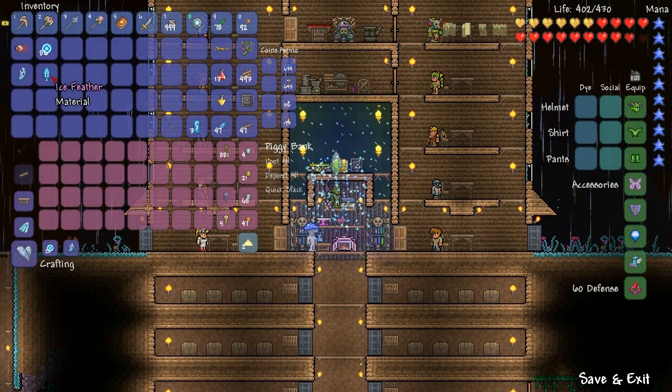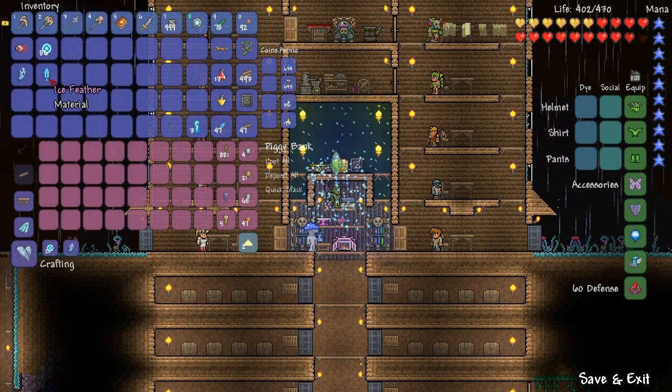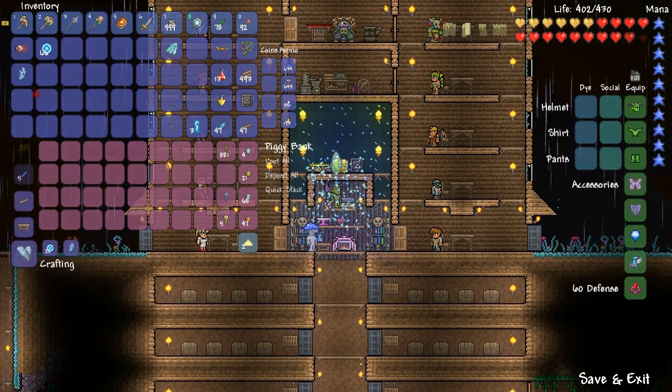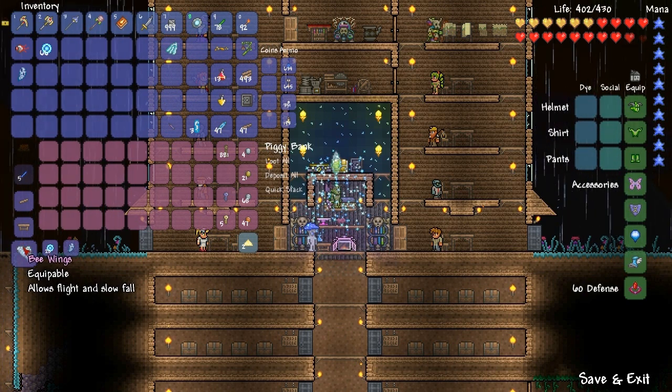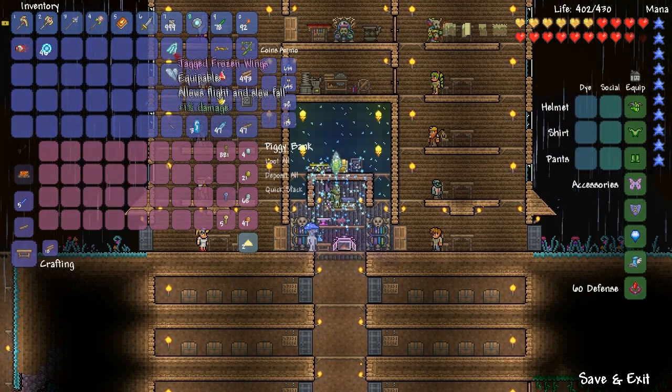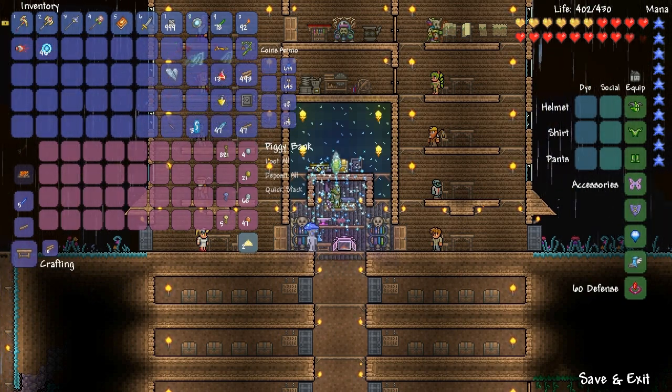First things first — I got this ice feather, so I want to make some wings out of that, because frozen wings sound pretty badass. I've also got this tattered bee wing. I guess I'll make bee wings out of it too, because then I have them. I got a ton of souls of flight, so I'm not too worried about spending those on things.